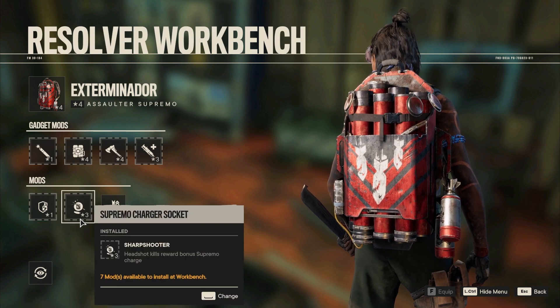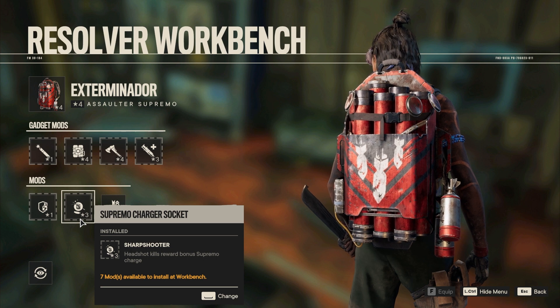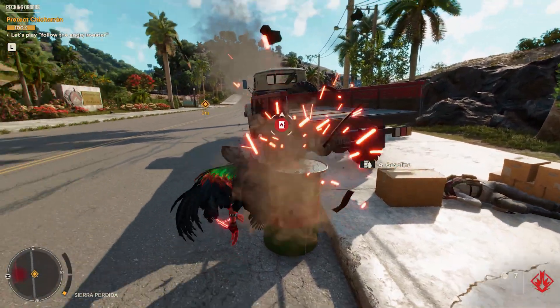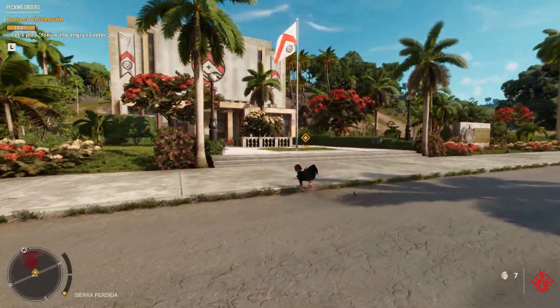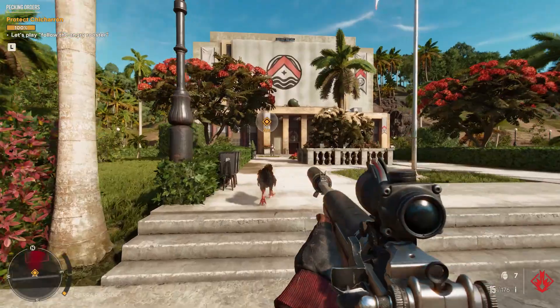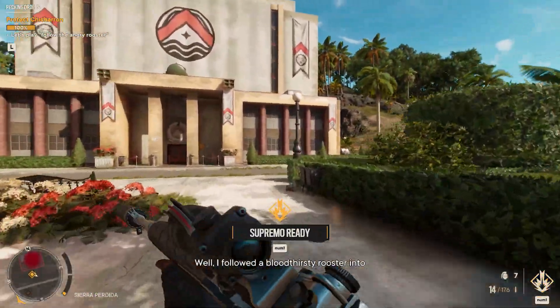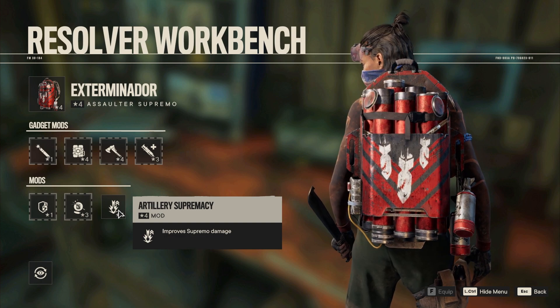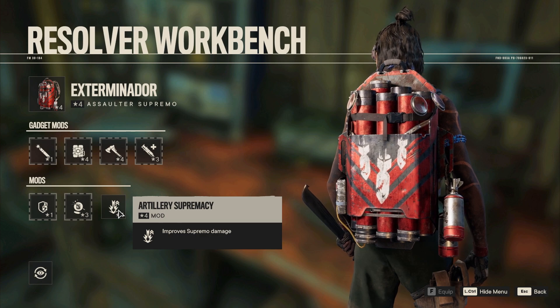Next up, we're also going with Sharpshooter — headshot kills reward bonus Supremo charge, once again. So right now we're doubling this effect, and you will have your Supremo ready in no time if you're doing those headshots. It's so much fun to constantly pop those heads and go for some new rocket salvos. Then we also have Artillery Supremacy to improve Supremo damage — obviously this is the one and only you want to go for.